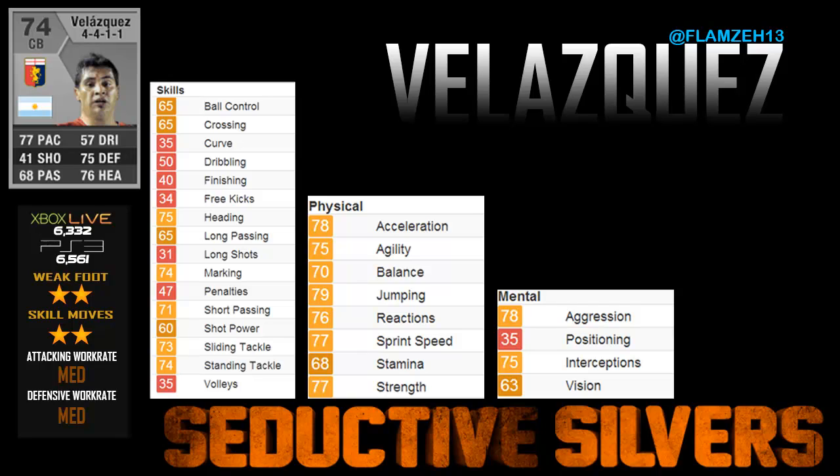Let's have a look at his in-game stats and skill stats. He has 74 marking, 75 heading, 73 sliding tackle, and 74 standing tackle, which means he is a great defender to have in any Argentinian team, Serie A team, or hybrid team.